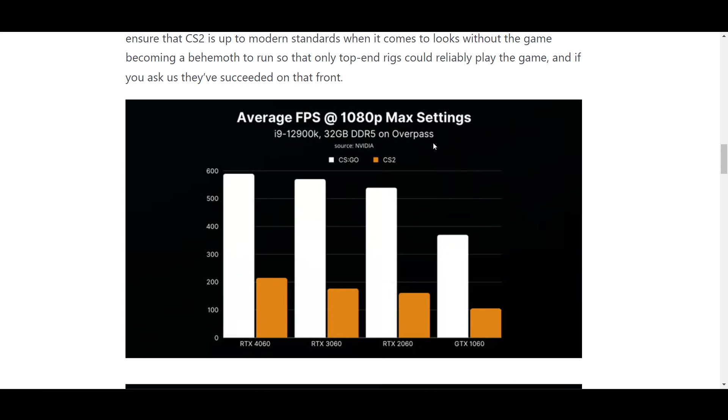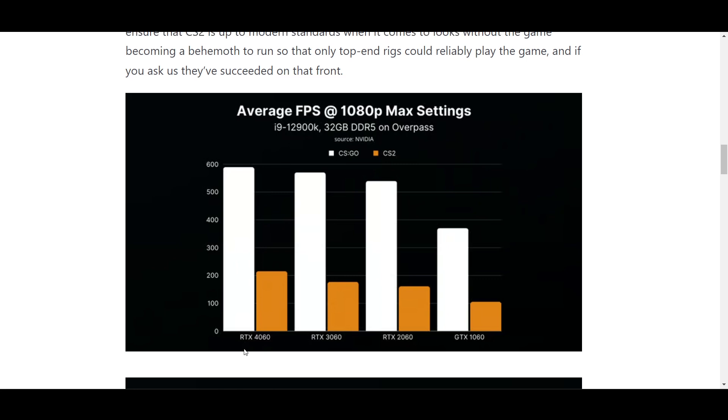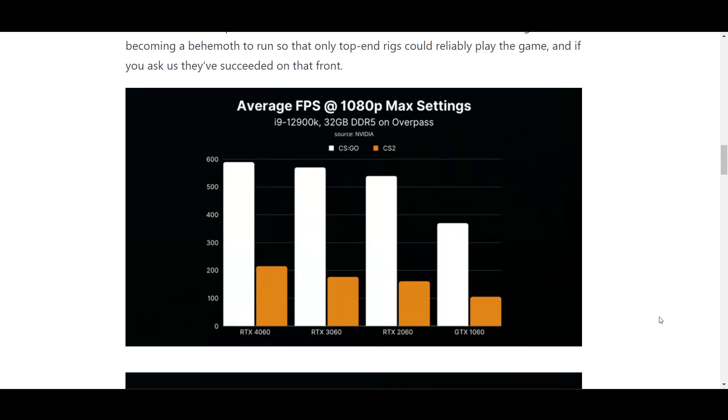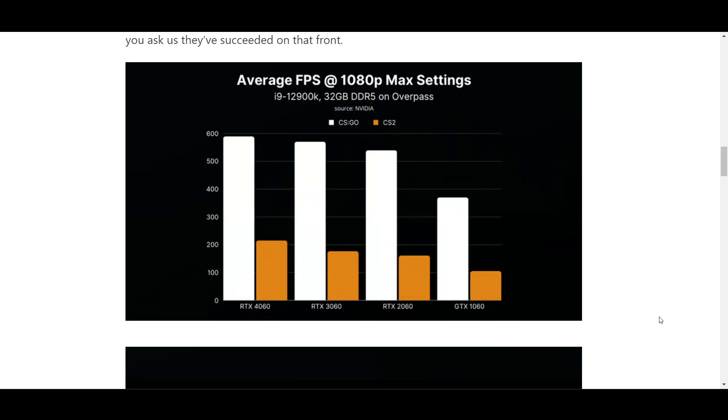Now you can see the CS:GO FPS using the RTX 4060, the latest graphics card, and similarly we can see the FPS on CS2. There is a huge difference. CS:GO, being an older-generation game built for older specs, shows a huge FPS improvement compared to CS2 on this latest-gen setup.